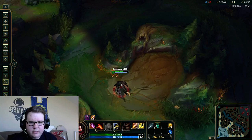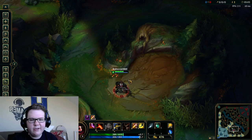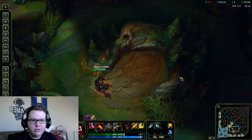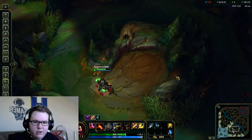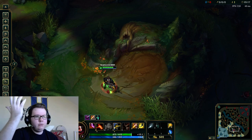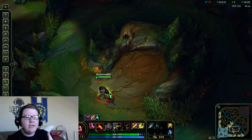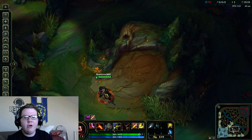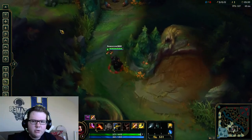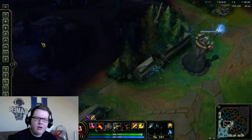Look how much less damage I took. That was a rough example of kiting, but this is something you can practice on your own in practice mode. If you're new to jungling, this will help you sustain way better. With more auto-based junglers, you take a step back, auto, take a step back — you're just saving health over time, which helps you sustain throughout the jungle.